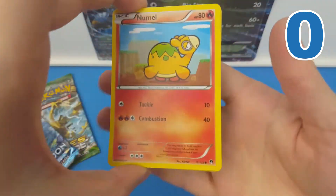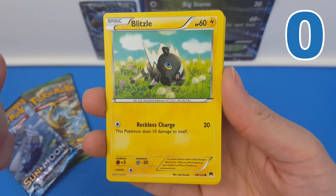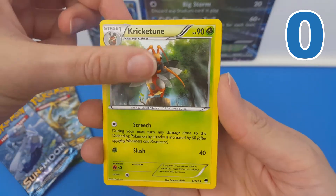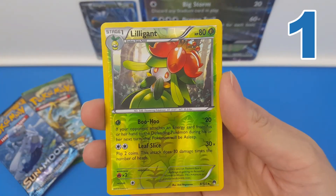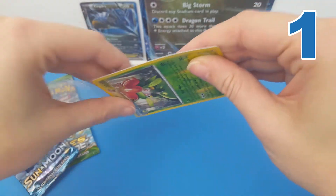From this Breakpoint pack we have Nummel, Electabuzz, Ferroseed, a Blitz — oh that's adorable — Psyduck — that's cute as well — Stantler, a Kricketune, Cloyster — that's cool artwork. We have a Reverse Rare Lilligant. Amazing. And the rare is a regular rare Golduck. So we have a point! We have a point everybody!